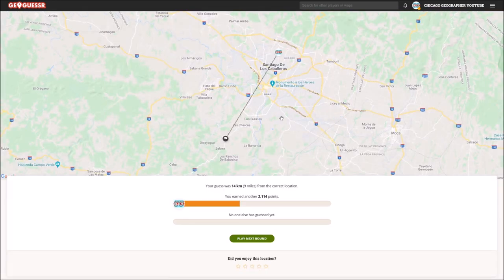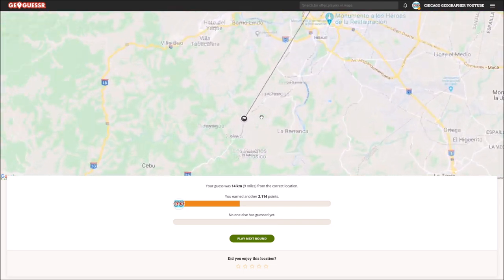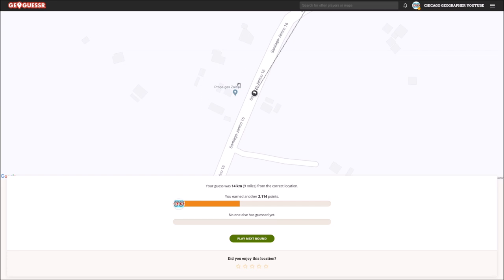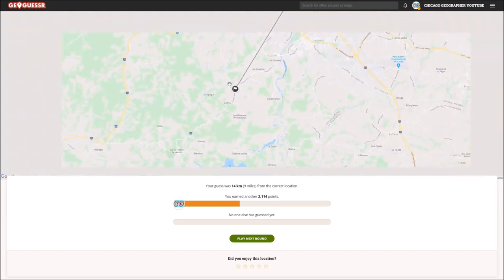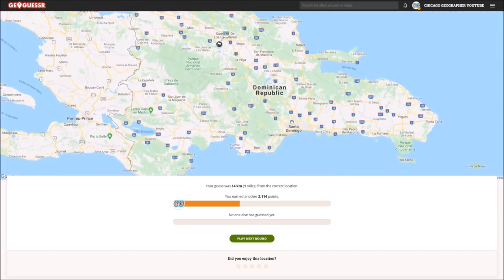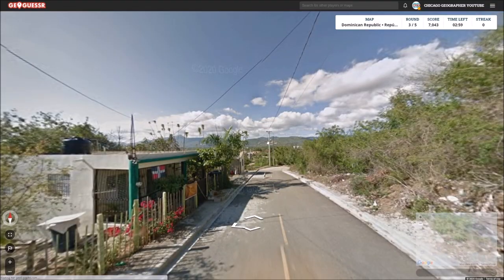The city was further north of us — I actually didn't know coverage went this far down. The gas station isn't even marked with Poly; it's marked with Propa Gas Zalaya. Well, 2114 points. At least I got closer than I would have been going for Santo Domingo. So I'm happy about that. Next round.